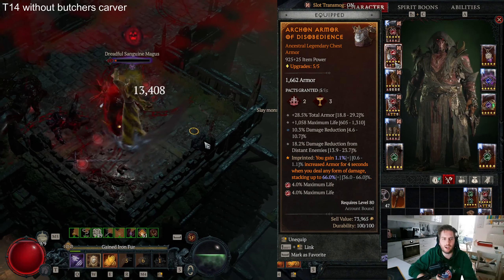Additionally, go for total armor, max life, damage reduction, and damage reduction from close or poisoned enemies. For the chest, go with the Aspect of the Elements. You can go with the lowest aspect rank because we are snapshotting the aspect — I will explain this later in the last part of my video, so make sure to stay until the end to understand the snapshotting mechanic.